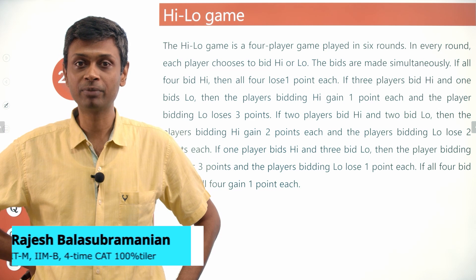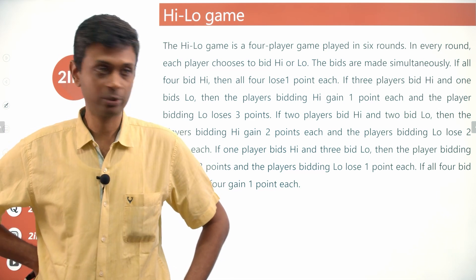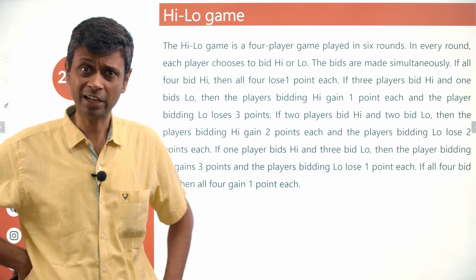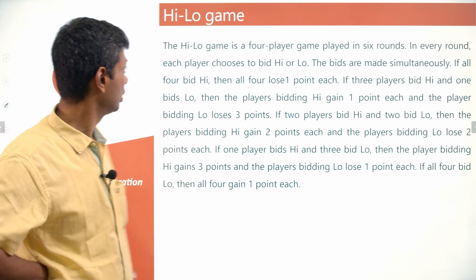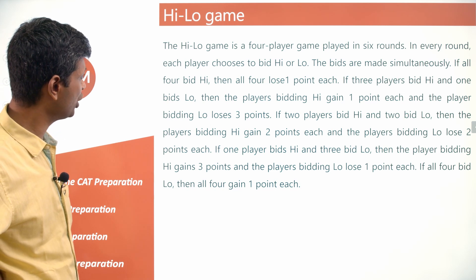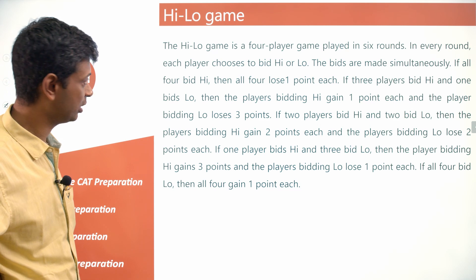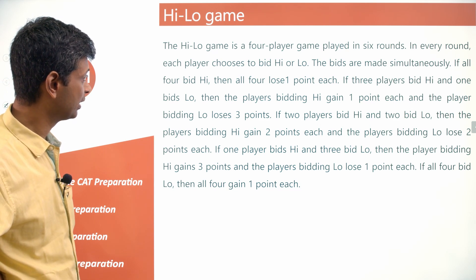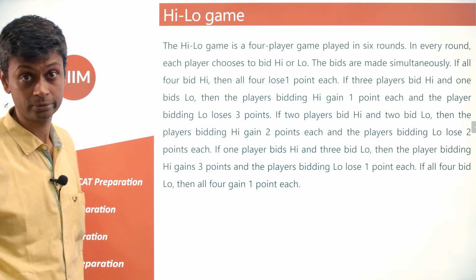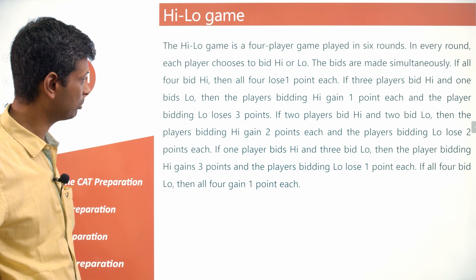This is a set from CAT 2020 Slot 3, LRDI — a wonderful set with six questions, not freakishly difficult. The High-Low game is a four-player game played in six rounds. In every round, each player chooses to bid high or low; the bids are made simultaneously. If all four bid high, then all four lose one point each.